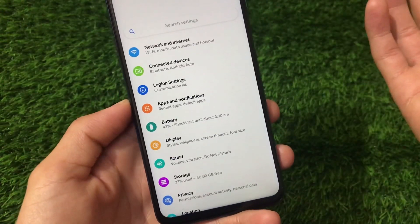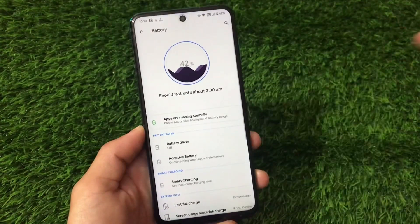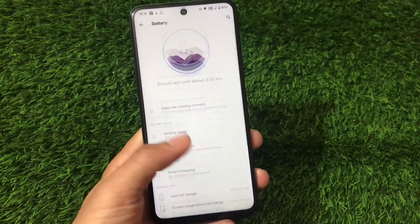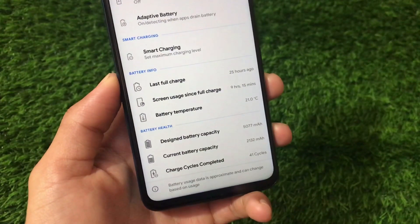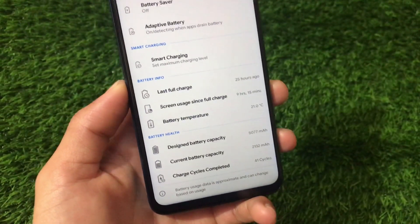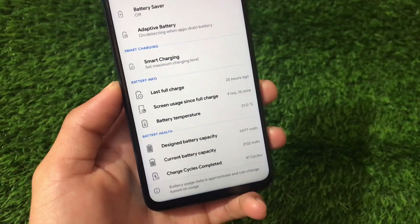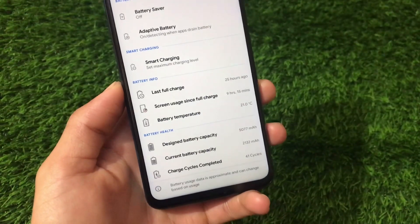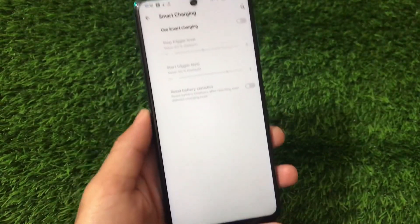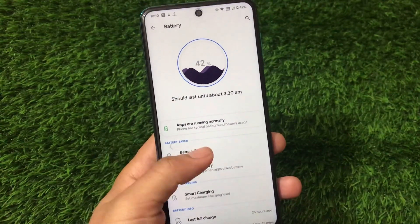Apps and notifications have the same features, and Android 11's notification history feature is available. Looking at battery stats — last full charge was 25 hours ago, nine-plus hours of screen-on time with 42% battery left. I could easily go past 14 to 15 hours of screen-on time. We also have the smart charging option available, so some very interesting battery-related features are here.